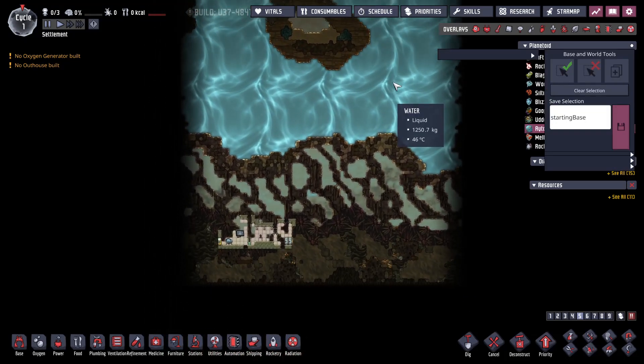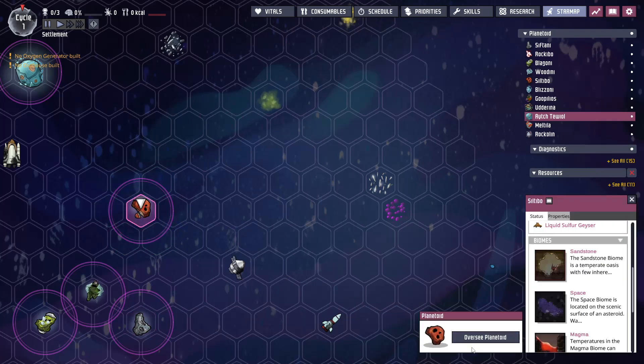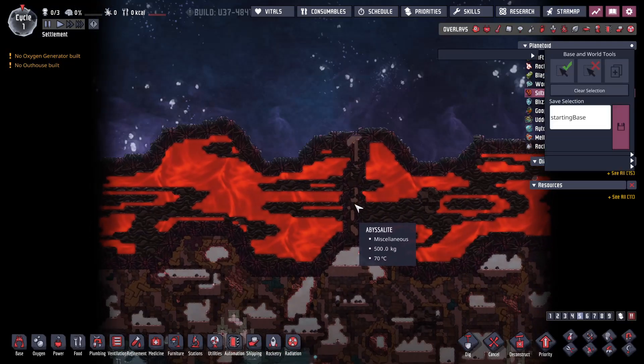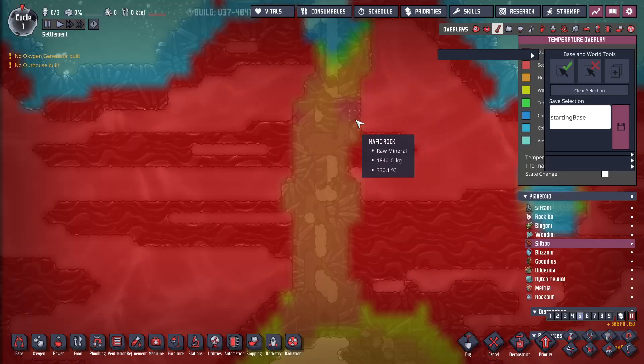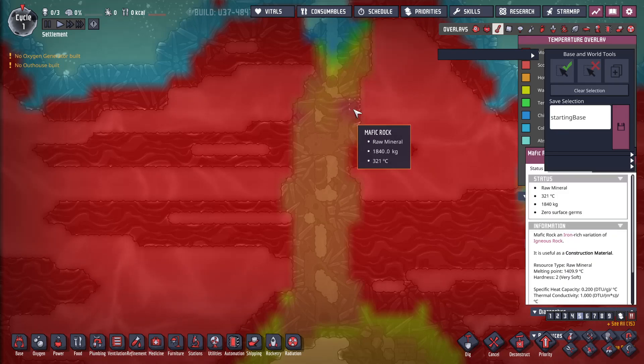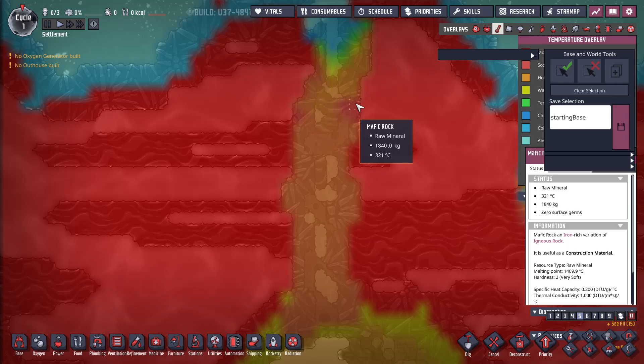The water planet — that one's standard. That is the way this generates. Every time this generates, we have seen these two tiles of mafic rock over here that will then let heat just spread right through. It'll probably melt the mafic rock — that melts at 1409. It might not, but it's gonna spread some heat in here and get hot.